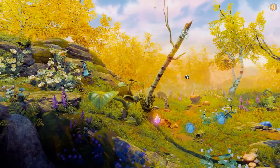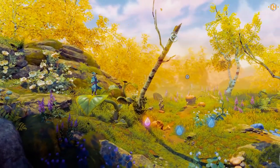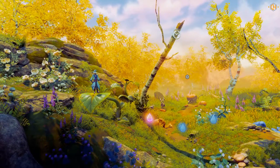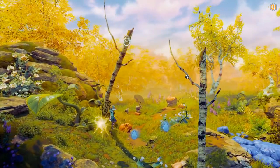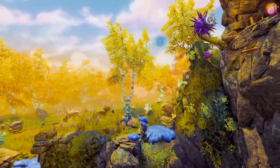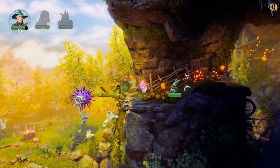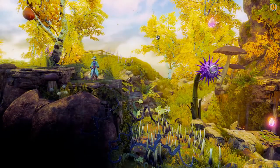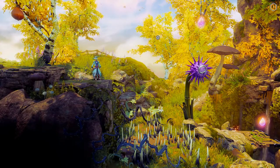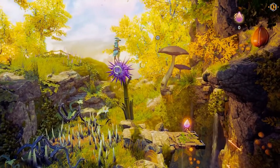Let's try option number 2, the super jump. We're going to press numpad 2 in-game and activate it. Now as you can see, we have super jump. Now let's try the no damage option — let's press numpad 1 and activate it. As you can see, the spike won't damage us.